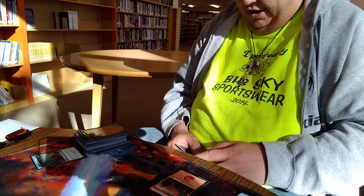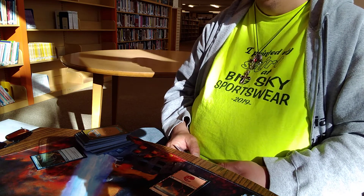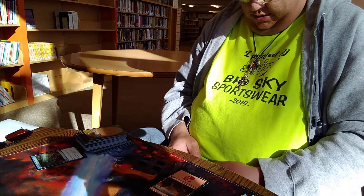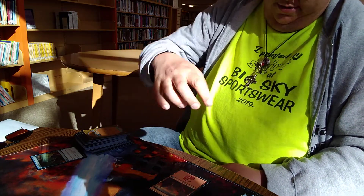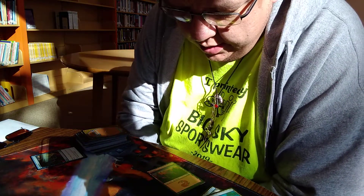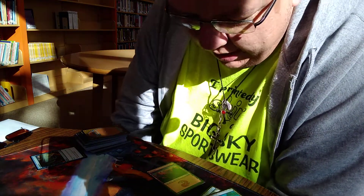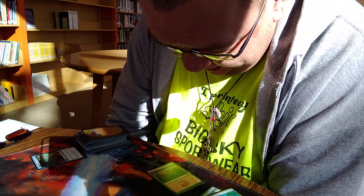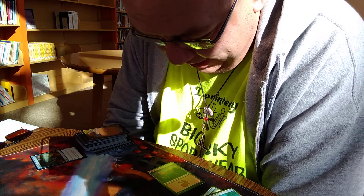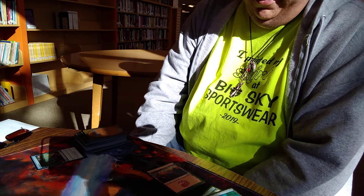My turn. I play an island. You had to act before I passed — you can't do it after I say end of my turn. When Frost Lynx enters the battlefield, tap a target creature your opponent controls — that creature does not untap until its controller's untap step next turn. Pass turn. You might have been better paying attention to those triggers.